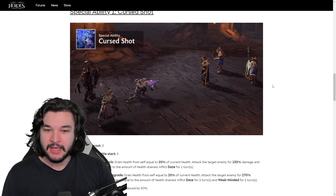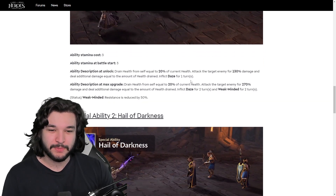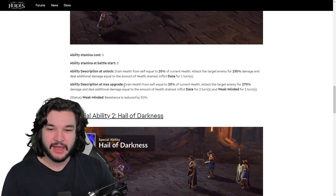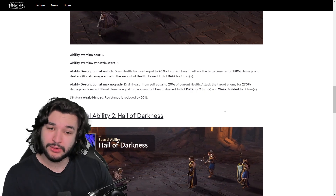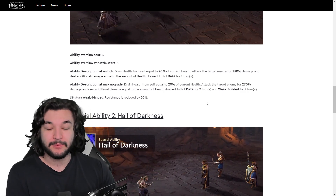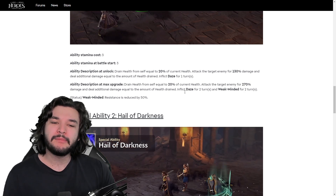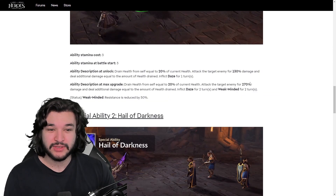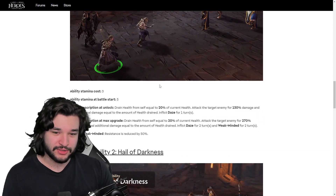The first special costs 3 at start — drain health from self equal to 20% of current HP, attack the enemy for damage, and deal additional damage equal to the amount of health drained, inflicting Daze and Weak Minded for two turns. The max multiplier is 270. Weak Minded is really solid, especially for later raid stages when you need to land bleeds or other debuffs like Expose. Daze is mainly good for PvP but can have some raid utility. 270 is not a bad multiplier and the extra damage will be a nice hit.